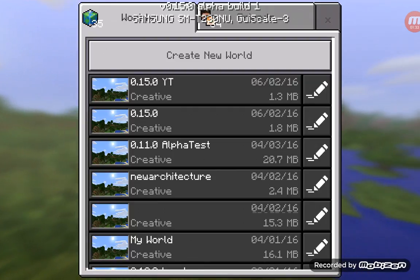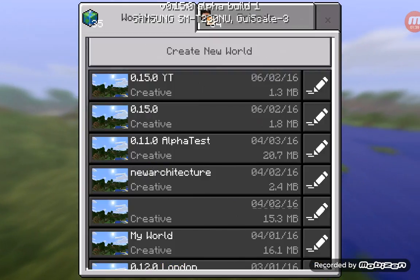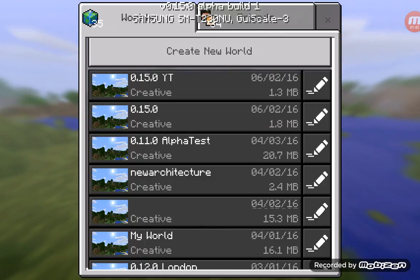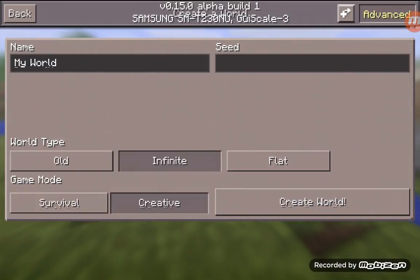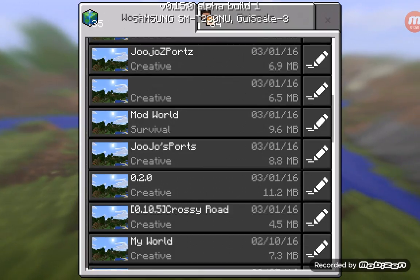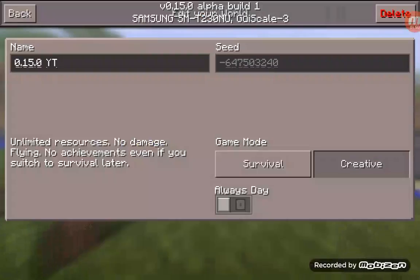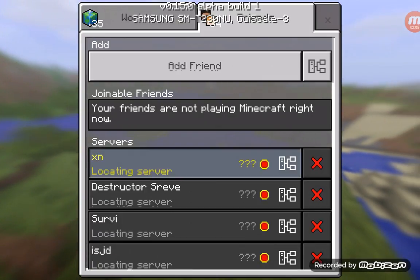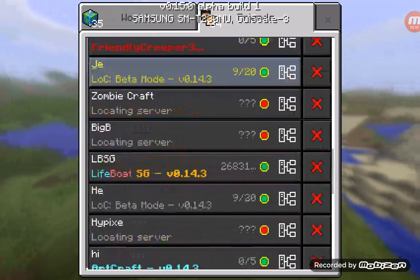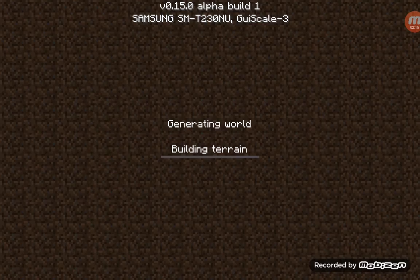Going to a world setting, I like how it tells you how many worlds there are. There's nothing different there. Then there's a new server menu where you can add friends, join friends, and your servers are listed down below. You press X to exit — that's cool.